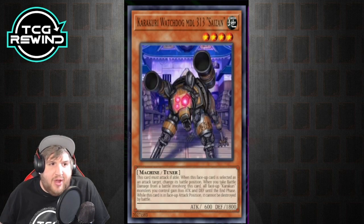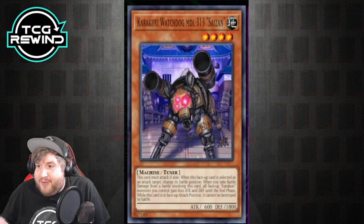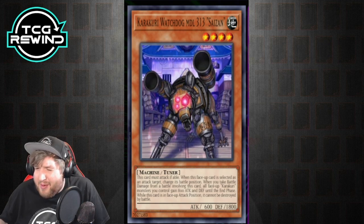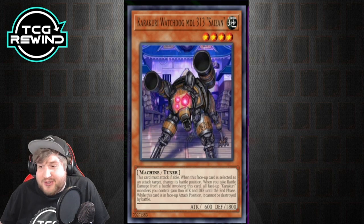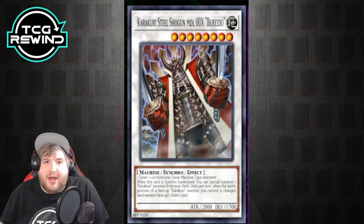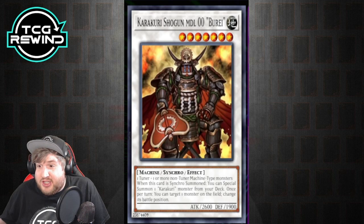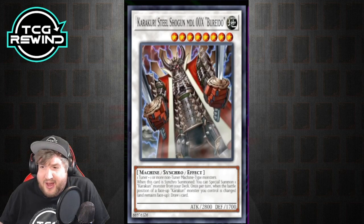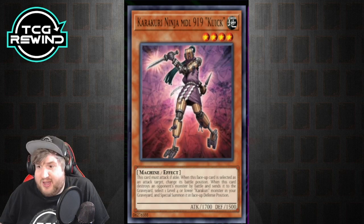For combo pieces, you have Watchdog — a level 4 tuner. It can't be destroyed by battle when in attack position, and if you crash into your opponent's monster it can buff all Karakuris by 800, though that's not super relevant. You're typically using it as a level 4 tuner to access level 8 synchros. Beredo draws you a card once per turn when a Karakuri changes battle position; Beret lets you change the battle position of a monster. People typically want to go for level 8, though level 7 is easier to access via Kamoichi plus a level 4.